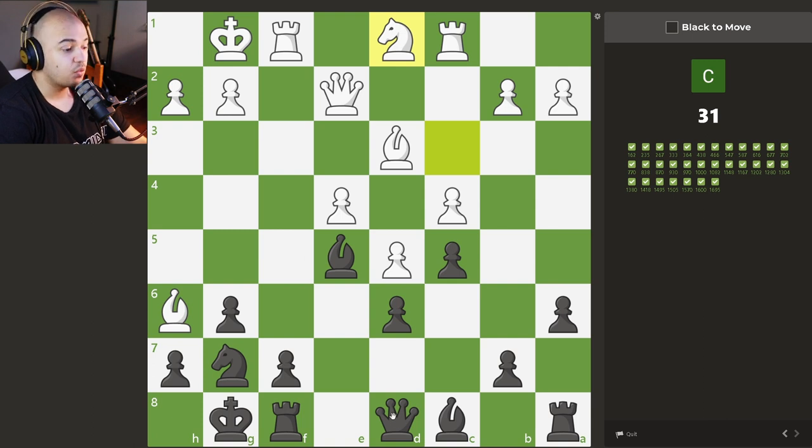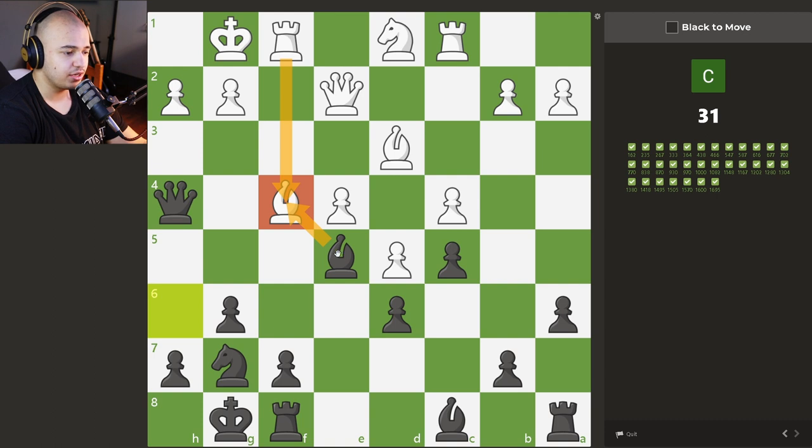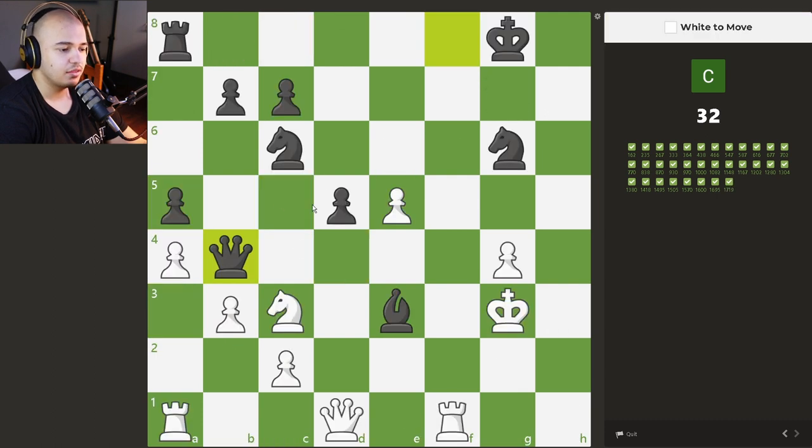What do we have in this one? We have a bishop pinning our knight to the rook, but we also have a very weak king — the f-pawn is gone. We have a queen and a bishop teaming up on this square. We simply go to h4 because now we hit the bishop and we're threatening checks after the king runs. Queen h4 wins. Bishop goes here to block, now we can take the bishop, rook takes, we take the rook — we're just winning here.